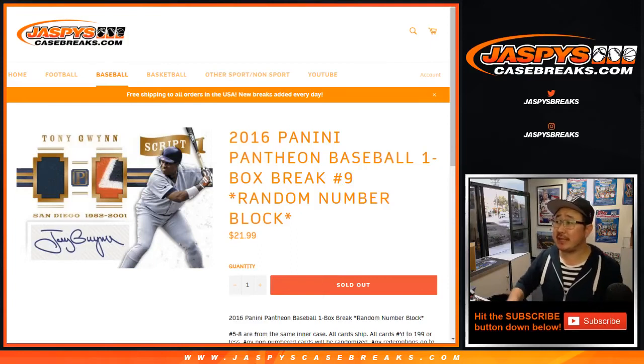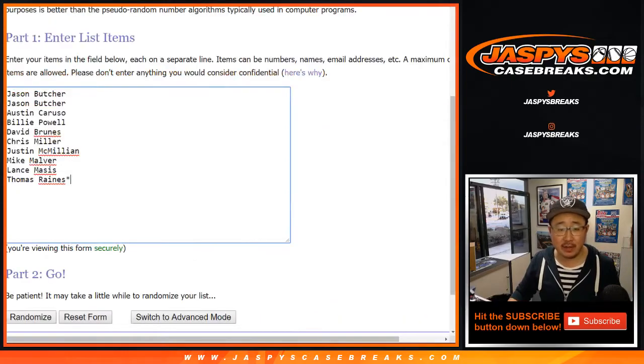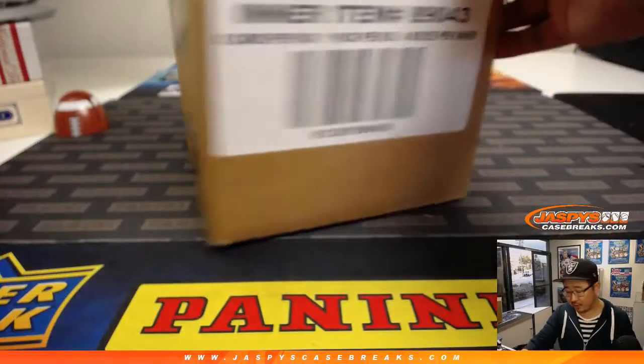Happy Friday everybody! Joe for Jaspi's CaseBreaks.com coming at you with some 2016 Panini Pantheon Baseball — a one box random number block break, number nine. Big thanks to these folks for getting into the action. There's the Pantheon right there.